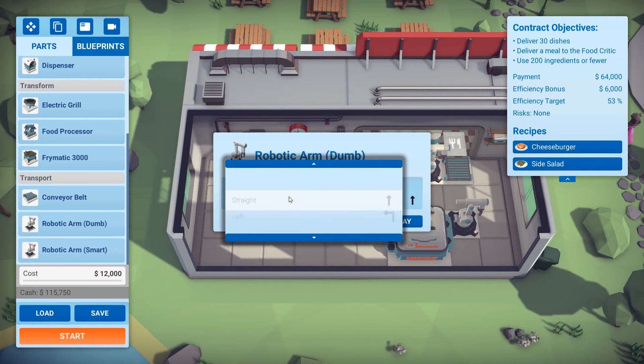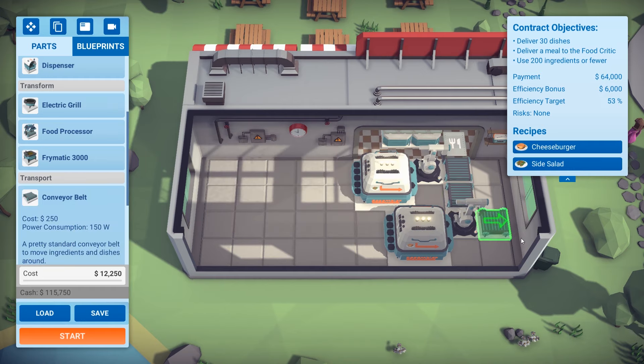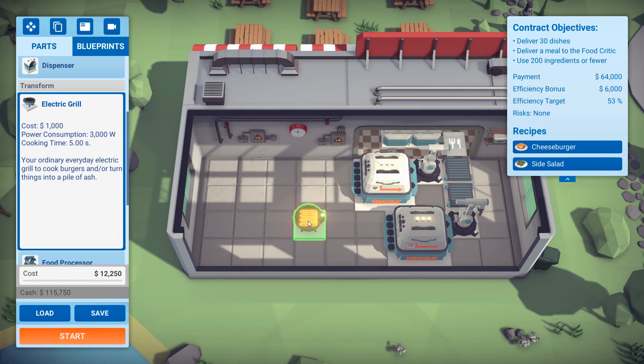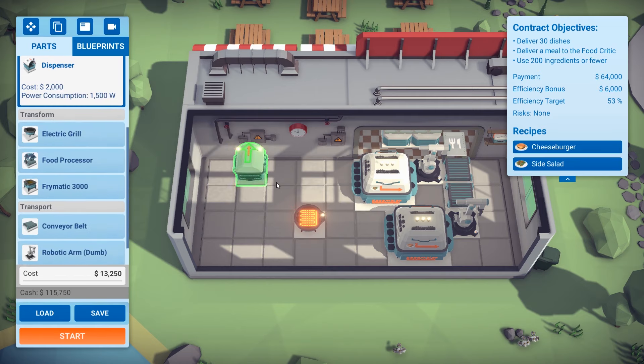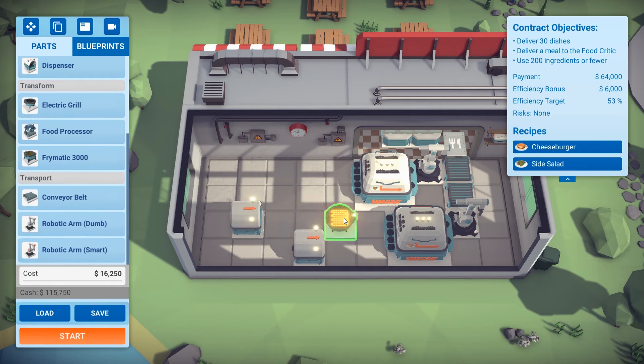You can also take these robotic arms and rotate them, so you can have that deliver left — you can see the arrow is going to output that way, which is exactly what we need. We're gonna need a grill to cook our patties, and we're gonna need dispensers to put out all those ingredients. Do it that way, I think. We'll just...